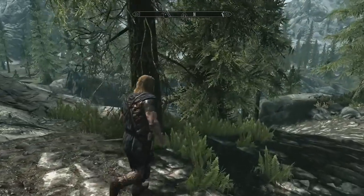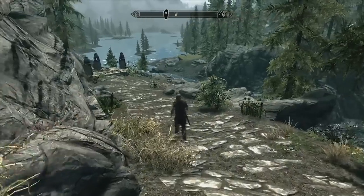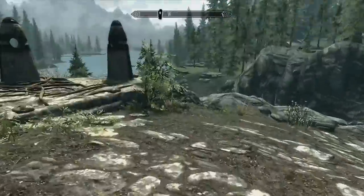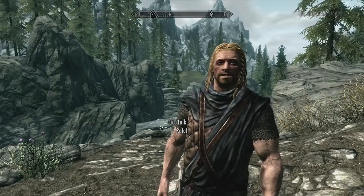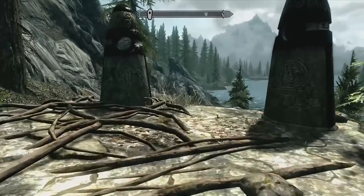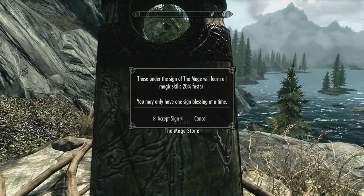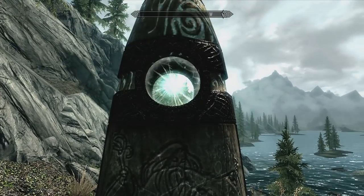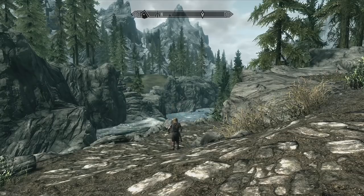Where are you going, funny-looking lady? Tell me! Oh there's some stuff over there. Thief Stones - Guardian Stones! Three of the 13 ancient standing stones that dot Skyrim's landscape. Go ahead, see for yourself. Warrior Stone, Mage Stone - let's be a mage. Those under the sign of the Mage will learn magic skills 20 percent faster. You may only have one sign blessing at a time. We'll do it!